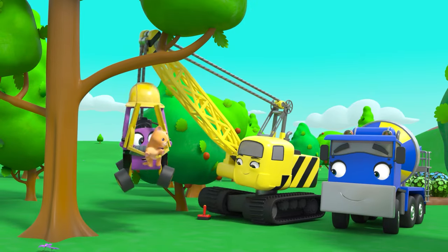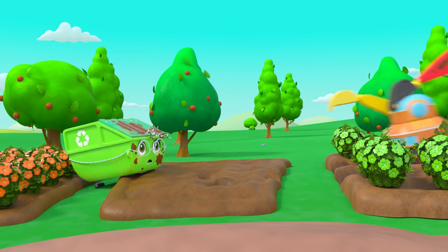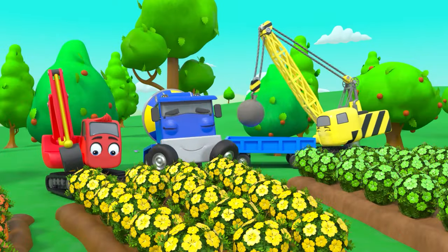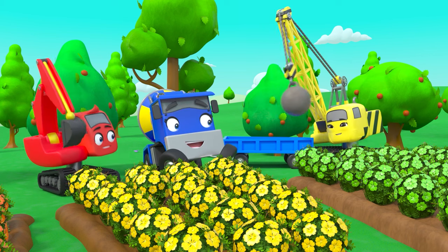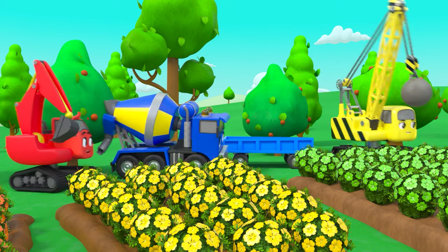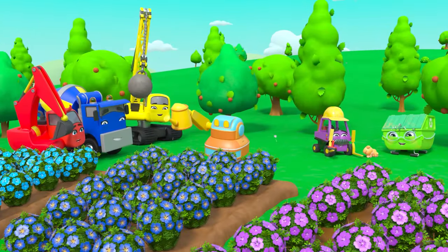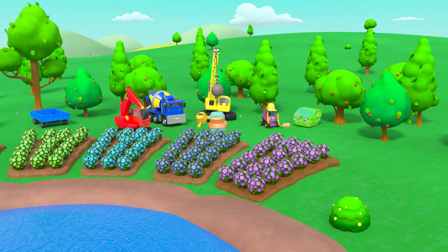Phew! Mr. Rubble has grabbed kitten from the tree. Nice work! Daisy and Diggly managed to catch the robot. That was a close one! The crew cleaned up all the mess and planted all the flowers. Great teamwork, guys — they even found a new job for the robot digger. Well done, everyone!